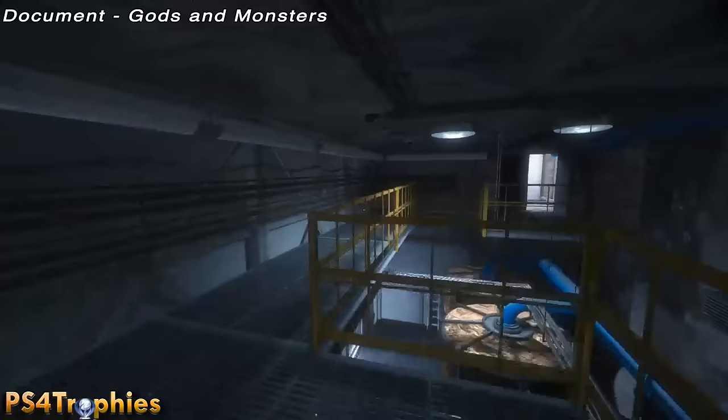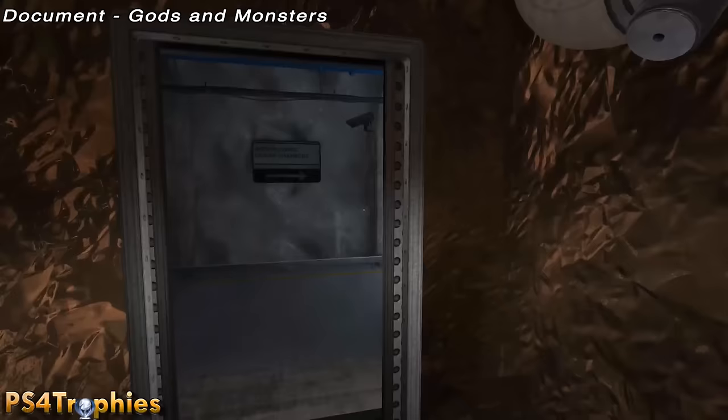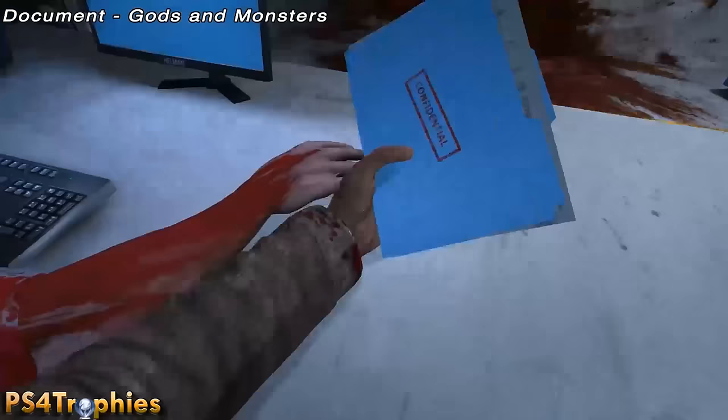A little further on when you're being chased by Billy, you're going to enter this decontamination chamber. Once the doors open up and you're able to proceed, go right — not left. Before you go through the next set of doors, there's a guy behind the counter and underneath his right hand is the document.